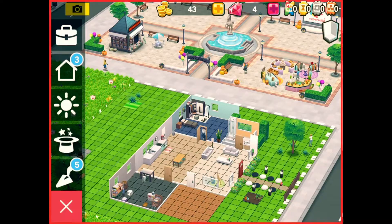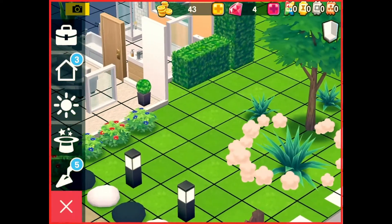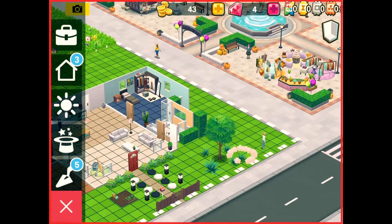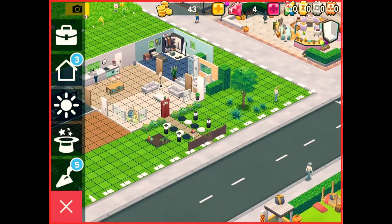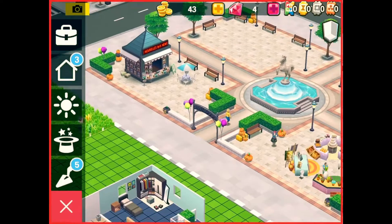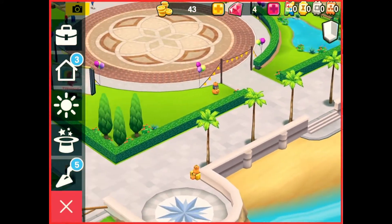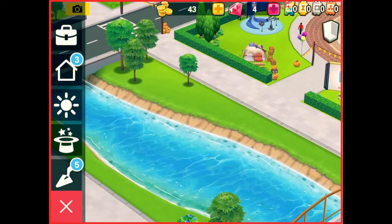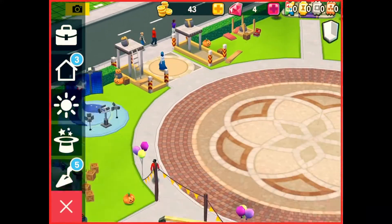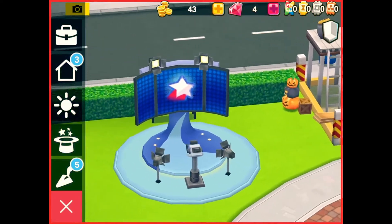I think once I get a fence around the yard it'll look a lot better, because you'll be able to tell where my garden starts and where the plaza starts. Actually, let me take you on a tour. So obviously here you have the park, and you're supposed to be able to do events and stuff here, which is cool.